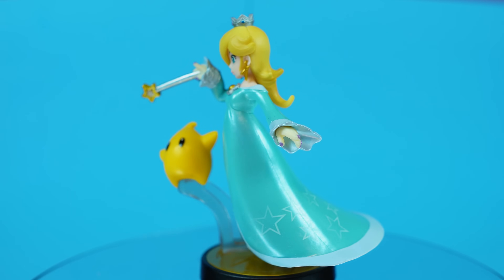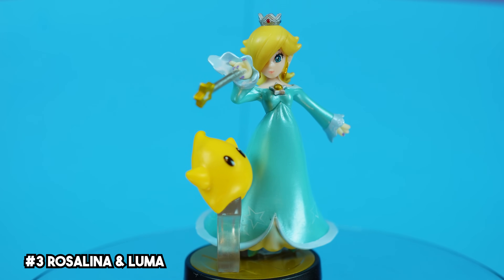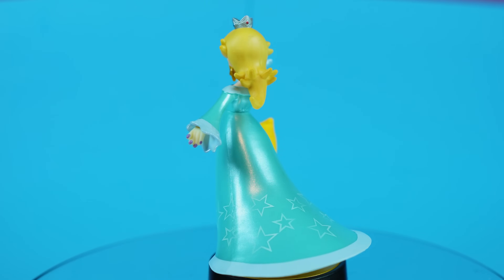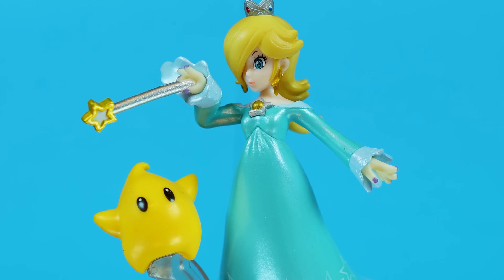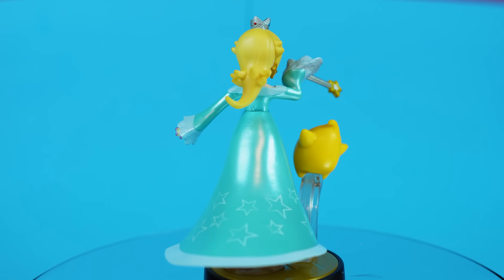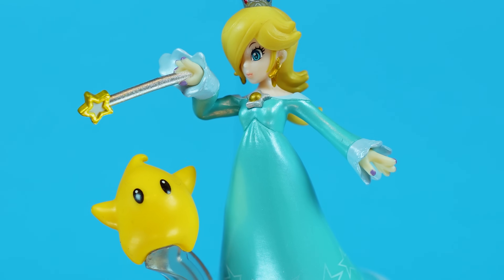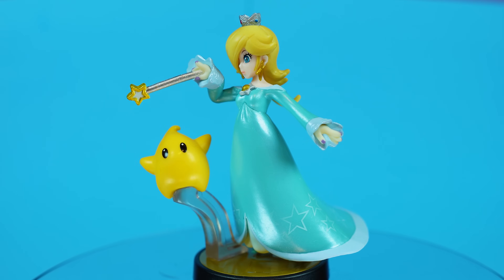Rosalina was one of my favorite new additions in Smash Wii U. Mario Galaxy is one of the best games ever, and I just absolutely love her character. She was a Target exclusive upon release, and I remember this one being super hard to find — I got incredibly lucky finding her on release day. I just have such a love and nostalgia for this figure, truly when amiibo collecting was at its zenith. I remember feeling so satisfied and proud to own this one, and the figure itself looks amazing too. Her icy blue dress is gorgeous with those starry details, and the Queen of the Cosmos looks truly perfect with her faithful little Luma at her side.